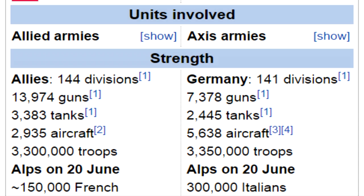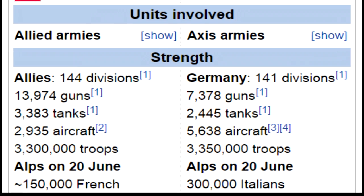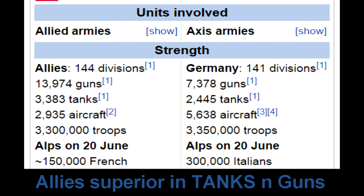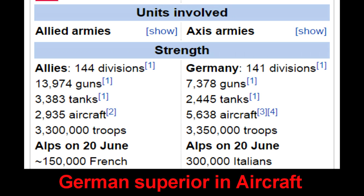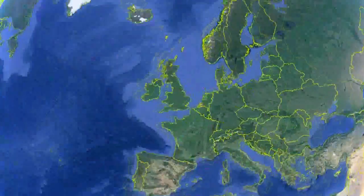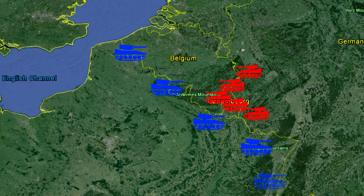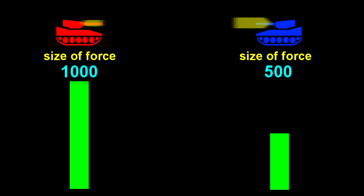Maybe one of the most striking examples of Lanchester's Law was the Battle of France. France and Great Britain at the beginning of World War II were on paper a very comparable force to Germany — they had comparable numbers of tanks, comparable numbers of troops and so on. The Germans, however, did two things that enabled them to have this decisive victory. The first was they deployed their tanks en masse, while the French deployed theirs in small groups, which is suicidal in view of the maths we've just looked at.